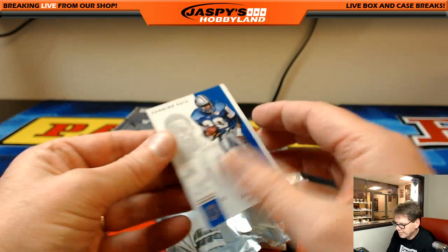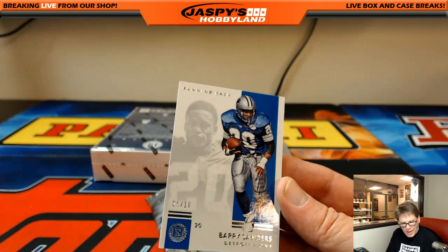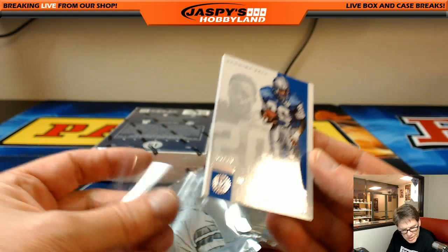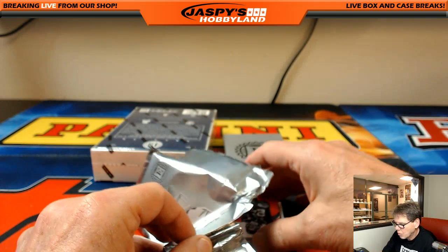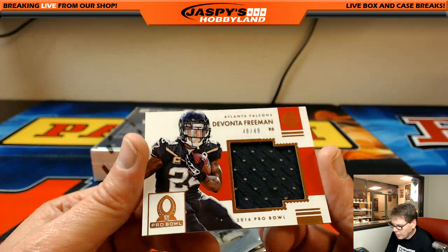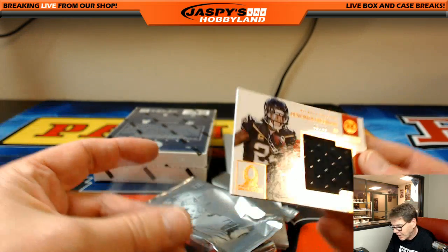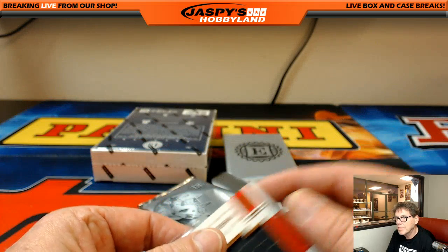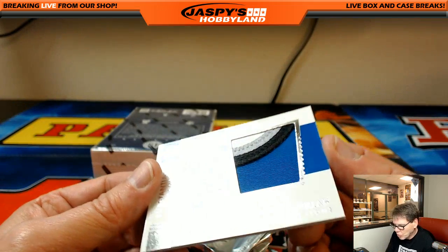Can't peek. First up, Barry Sanders, 5 out of 10, Detroit Lions — that's Chad. Devonta Freeman, 48 out of 49, Atlanta Falcons — another Christopher D. Ameer Abdullah, 10 out of 10, what a nice patch, 1, 2, 3, 4 colors. Another hit for Detroit Lions, another hit for Chad.